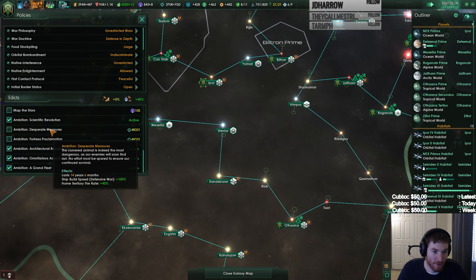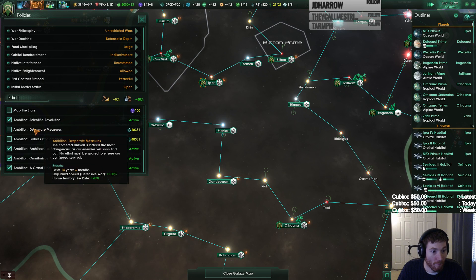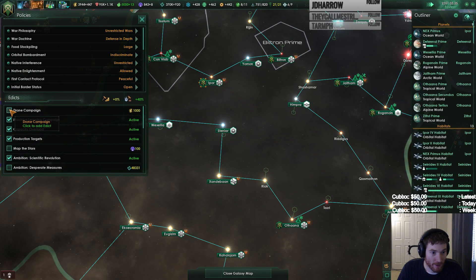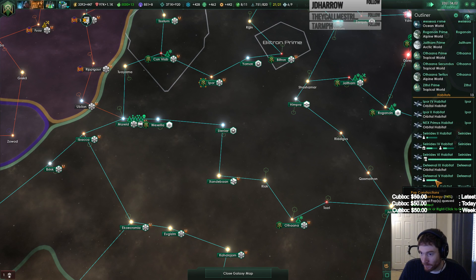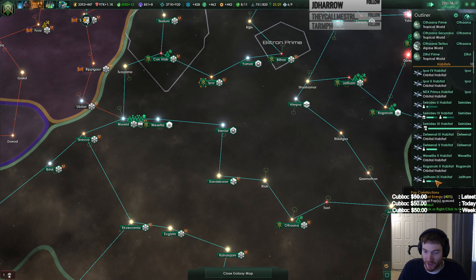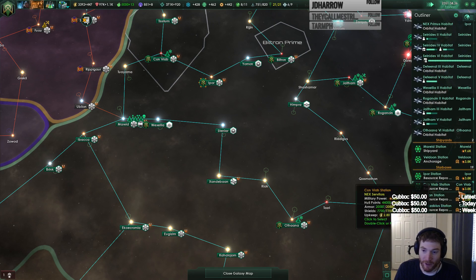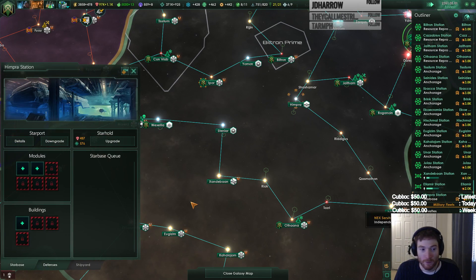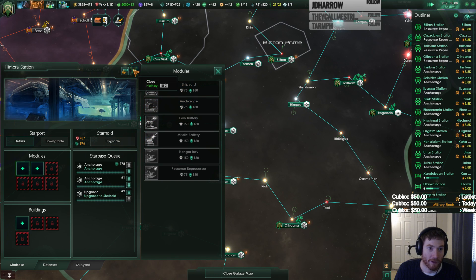Edict expired — which one? Drone campaign. No, drone campaign is robot build speed, we need that. I don't need to undock to see how much it's going to be; I know I need to invest more. Right now it's just a waste of energy or extra micromanagement. Sphere of influence expanded — we want anchorages here and an upgrade there.